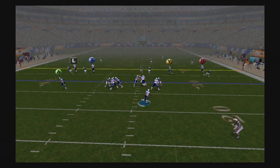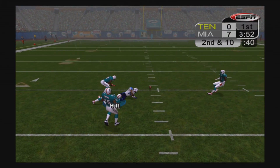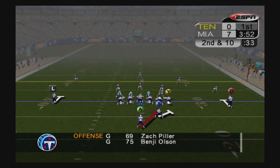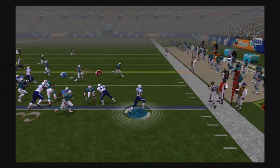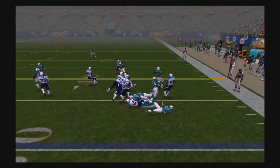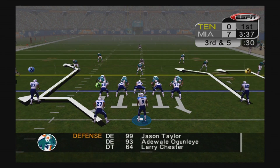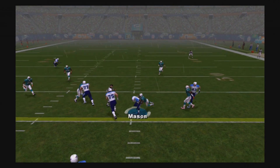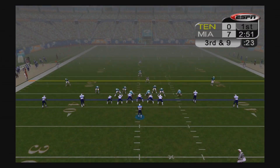Now it's our turn. Steve McNair rolling out to his right throws across his body, but Daryl Hill can't make the grab. Second down, we give the ball to Eddie George on the toss play and he gets a pretty good gain of about 5 yards. Third and five, McNair in the shotgun drops back and throws over the middle — finds Derrick Mason for the first down. A good pitch and catch there.